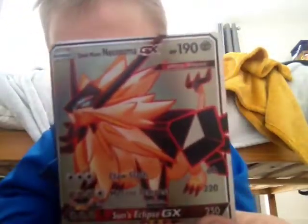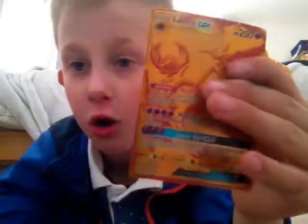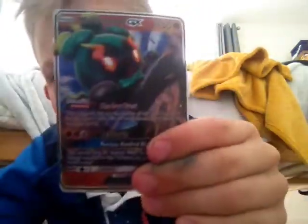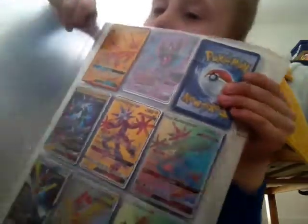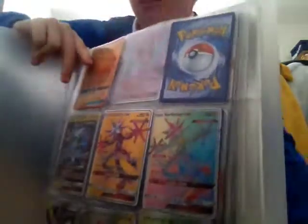Apricorn Maker, Solgaleo infected Necrozma, then we've got Golden Lunala, Golisopod, Marshadow, Drampa, and a couple more. In my binder I've got Golden Solgaleo.